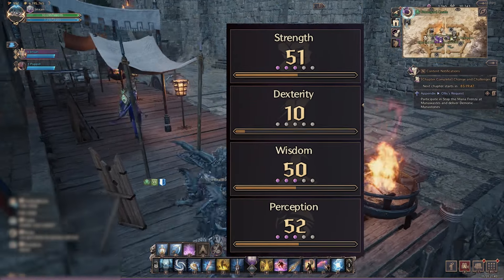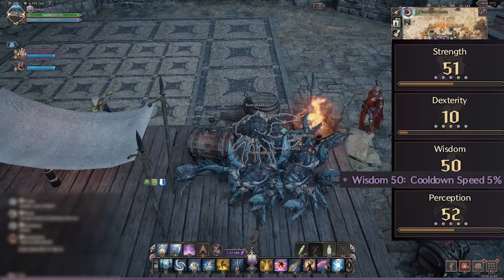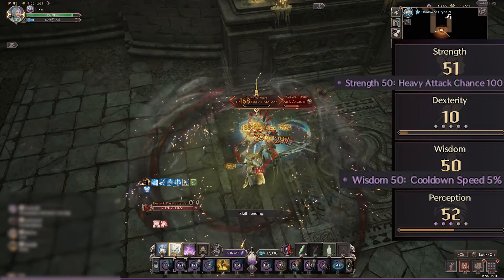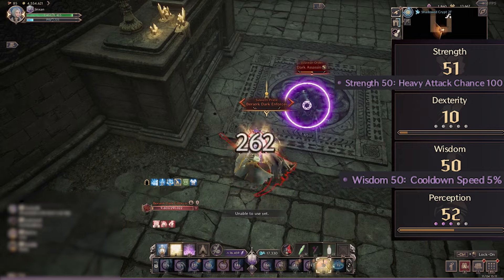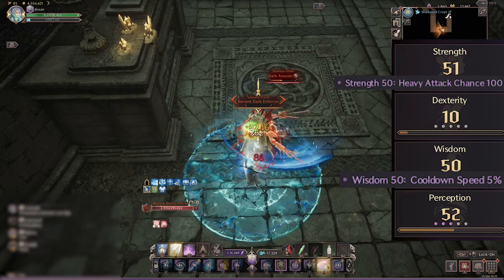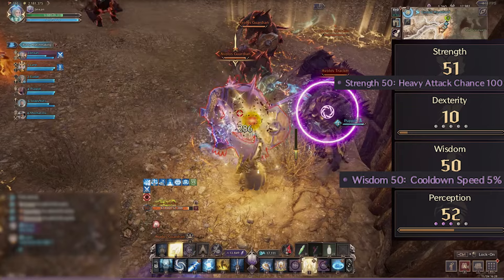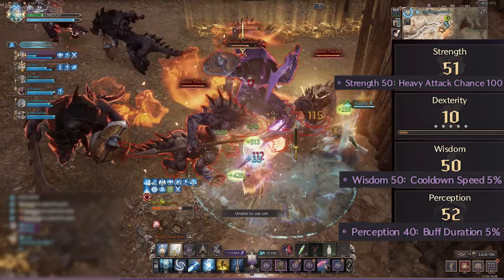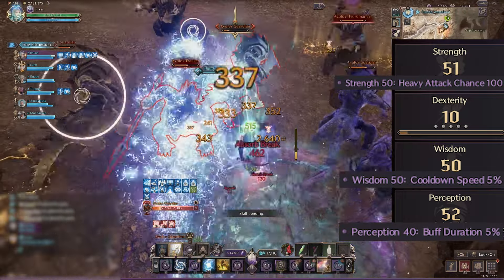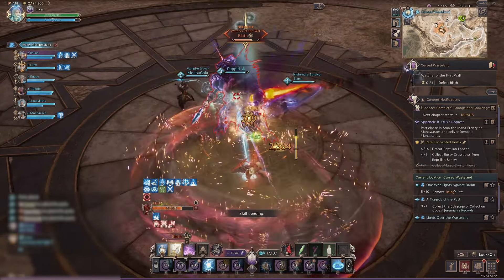With that being said, I'm trying to get the 50 Wisdom bracket for that 5% cooldown reduction, since that's what I'm aiming for — to get as much cooldown reduction as possible with Wisdom. Then 50 Strength is also absolutely crucial because with the equipment I'm using, I won't have much health to survive. So not only do you get the heavy attack bracket, but you also get just enough health. Afterwards, I just put everything into Perception for that buff duration, since my kit is loaded with self buffs, so it benefits a lot from the increased duration. Overall, I try to get as much Wisdom as possible since I love having low cooldowns for sword skills.